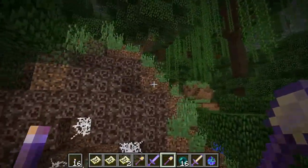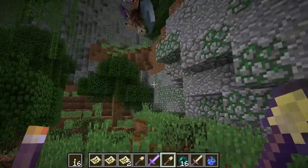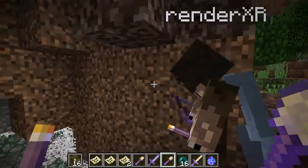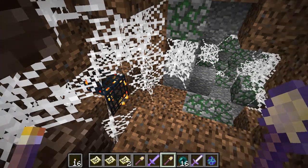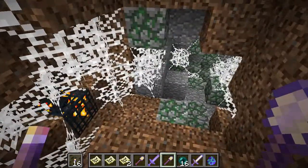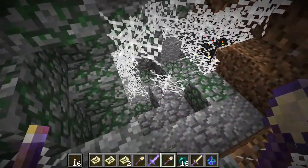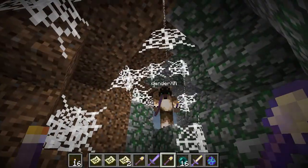I think this is the first of these spider areas I found because I wasn't investigating the water much yet, and this is maybe the only one without an entrance in the water. The first time I came over here I didn't have a sword, so I used the axe, then made a stone sword. I also ended up making efficiency shears — they're a good way to cut through cobwebs.